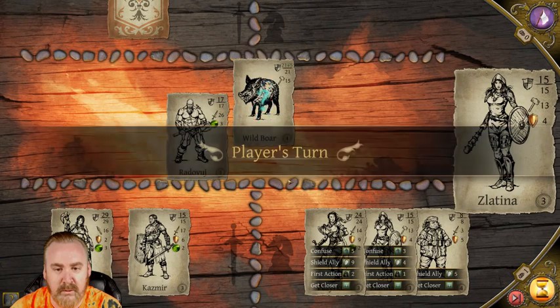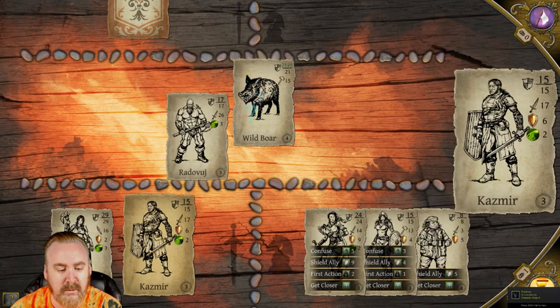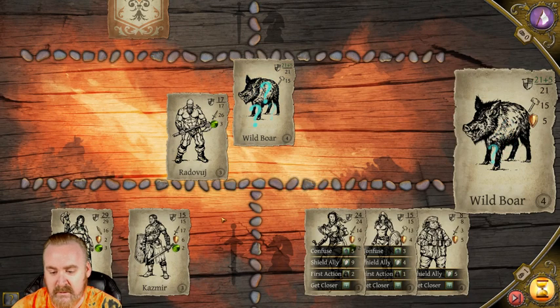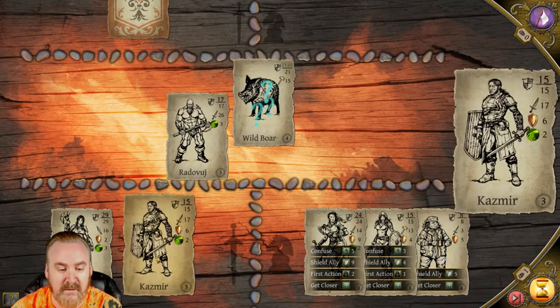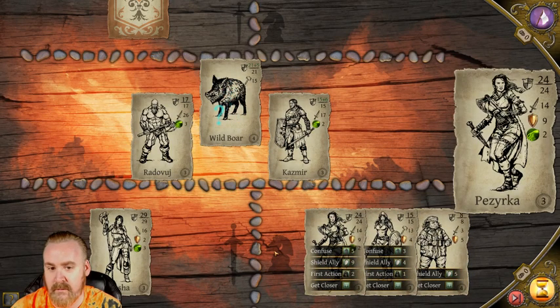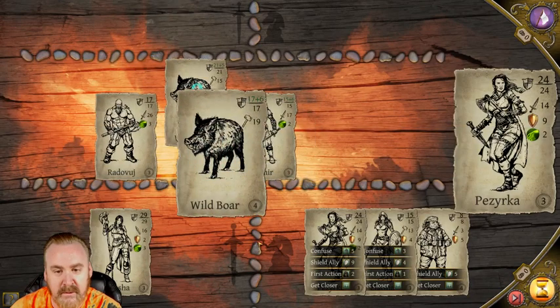Wild boar - he brought it out and he's confused. We're going to put Kazmier out because he's going to do 26 and kill that - 21 plus 5 is 26. We can always just shield the ally but we get one play - let's put Kazmier out. Enter - we'll go ahead and move this thing forward and enter. We'll be right back.